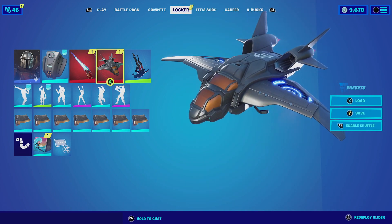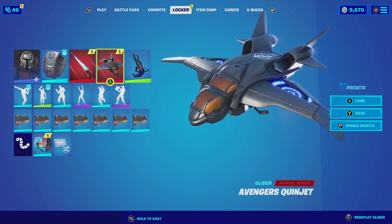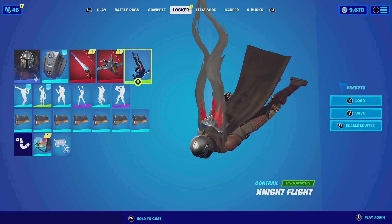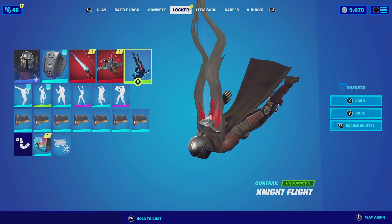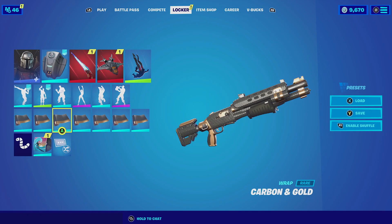Then for the glider, we're going to be going with The Avengers Quinjet. The Avengers Quinjet is almost similar to that of the ship he does run — he is very knowledgeable on spaceships, so having this as a glider just made sense. Then for the Contrail, we're going to be going with The Night Fly. The Night Fly is just an extra cape I added him, just because it's funny — he can't use capes, so having this as a Contrail is just a meme for me. And for the wrap, we're going to be going with Carbon and Gold. The Mandalorian is known for his armor, so having Carbon Metal on his weapon wrap actually just made perfect sense. So let's check out this combo.